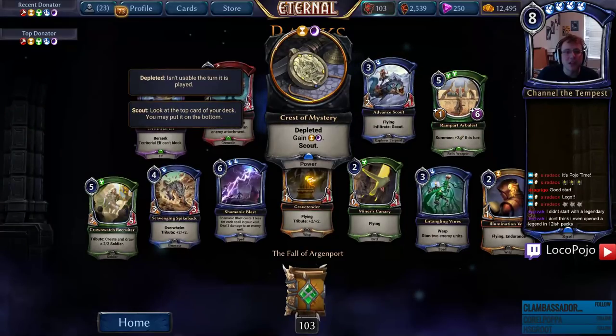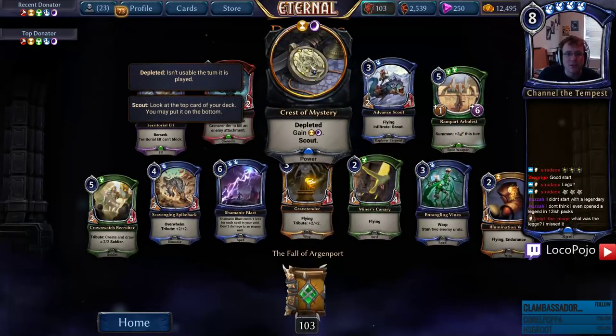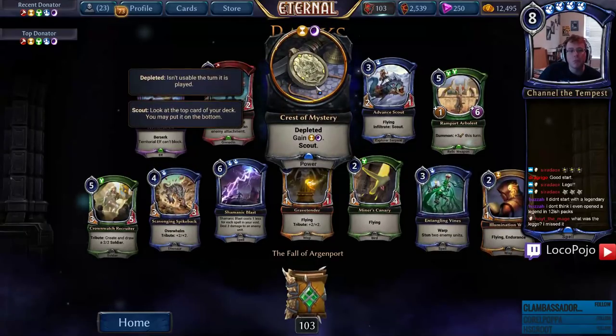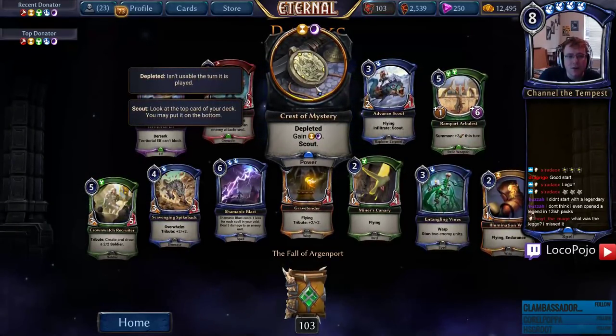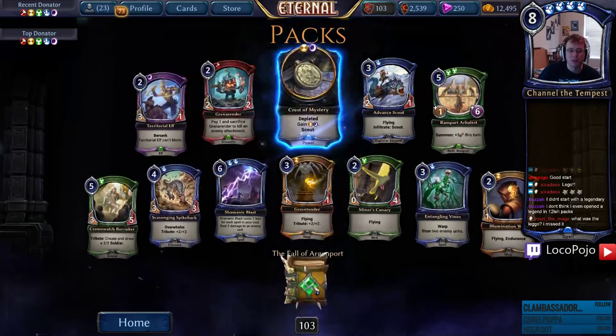Oh, and there's our Crest of Mystery — I haven't seen this yet. It looks like it's a picture of a Radiant on a crest. Zedan's crests and banners always seem a little bit odd, but this is fine.